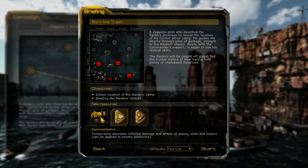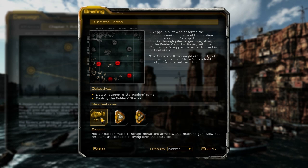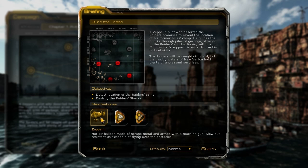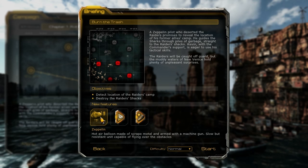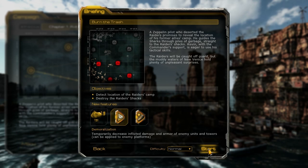The Zeppelin right here is a unit that's not actually available in multiplayer from what I've seen — it's not on the units list on the website. I haven't played any map that allows you to build a Zeppelin, but there are similar units available, so I don't think there's anything really wrong with that. You've also got your two upgrades here, which can be researched.